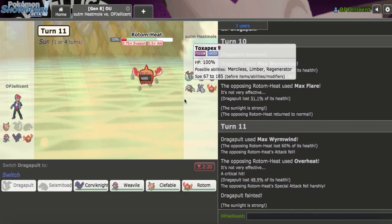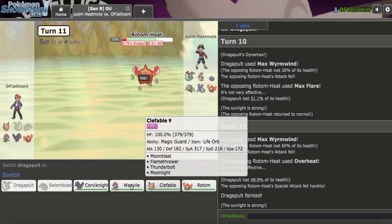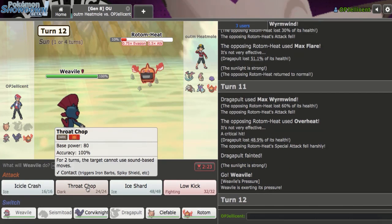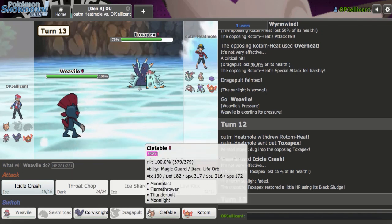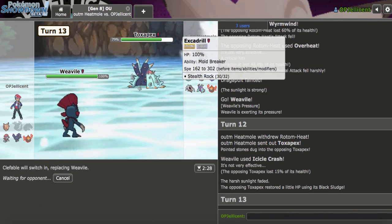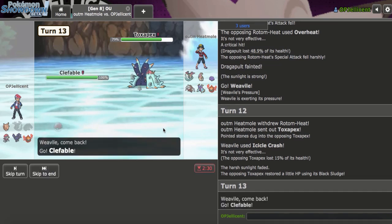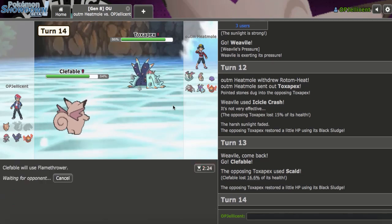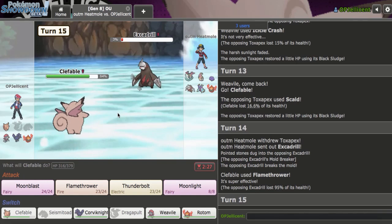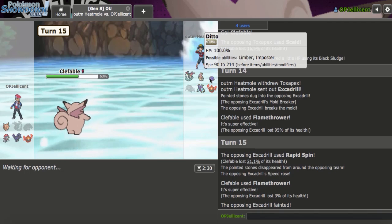I'm in a tough spot. Who's my best endgame — Weavile or Clef? I'll go Weavile and click Throat Chop, then Icicle Crash. They go to Toxapex — pretty obvious. I can go to Clefable now. They go for Scald, so I'll Flamethrower. The Drill is able to live — that's so bad. I needed that to kill because now they're going to Rapid Spin and I can't get rocks back up. I'll take the KO, but that's really bad for me — I needed that kill right there.